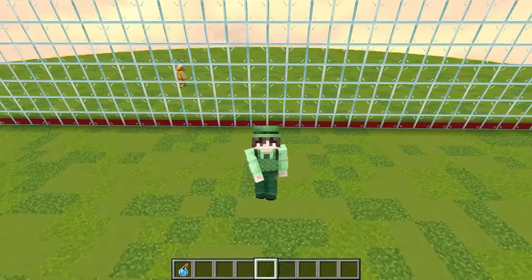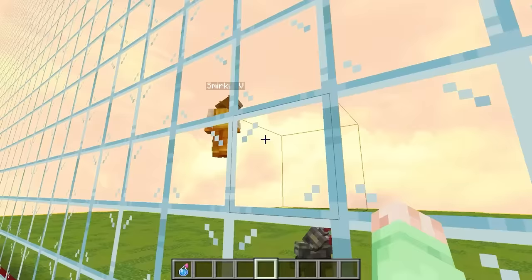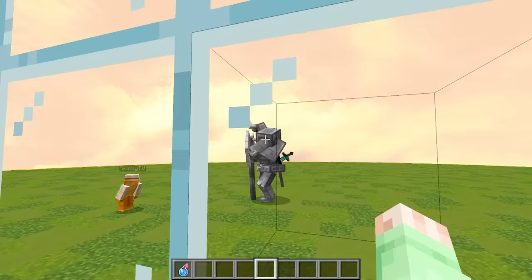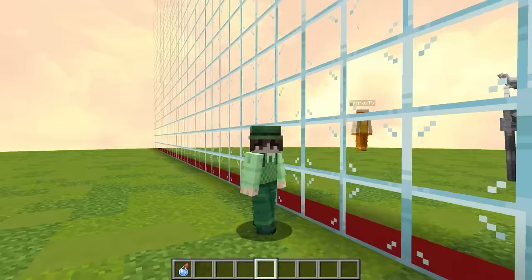Do not leave yet because my pranks and mobs are going to get even crazier as the video goes on. Let's start by cheating with this one-way glass. Look, Smirky is spawning in a knight. It is kind of small though, but I think I know what's going to happen once Smirky throws an OP potion on this. He's throwing it — and I was definitely right. He just spawned in a ferocious giant mutant knight. This guy is definitely overpowered and it definitely fits the overpowered dimension we're in. Smirky's probably going to spawn in a few more of these and I need to think of another exact counter.